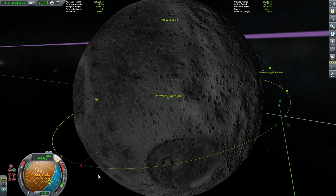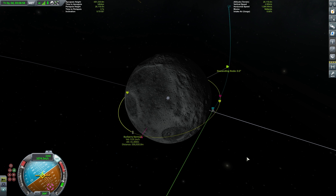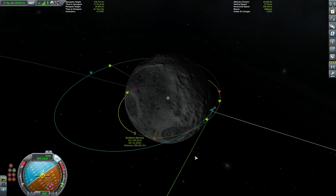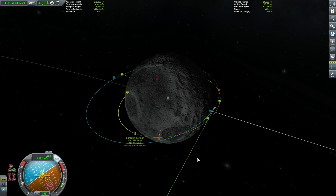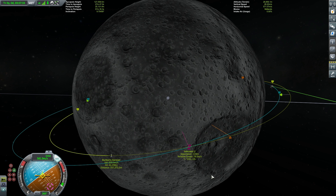We'll head in towards our periapsis marker, pointing towards our retrograde marker, and start doing a retrograde burn just until we obtain an orbit around the moon. And there we go — we've got an orbit now. We can just keep doing a slow retrograde burn and follow those pink intercept markers around until we get our perfect encounter. And there we go — that's pretty much right now.